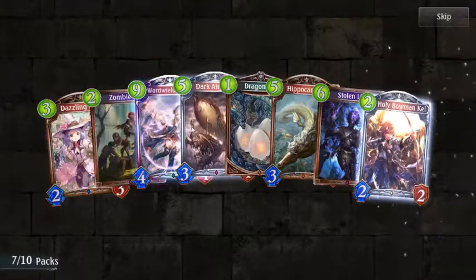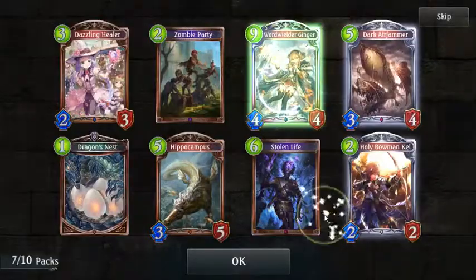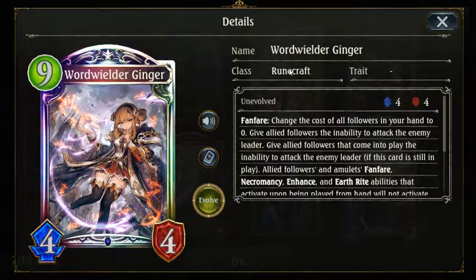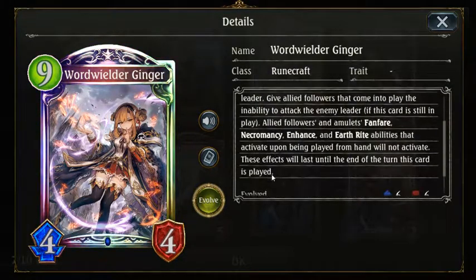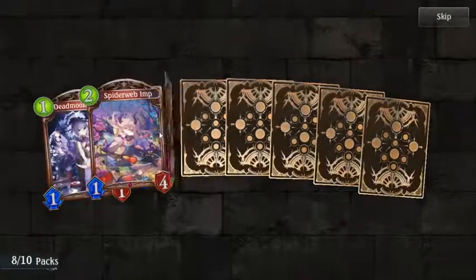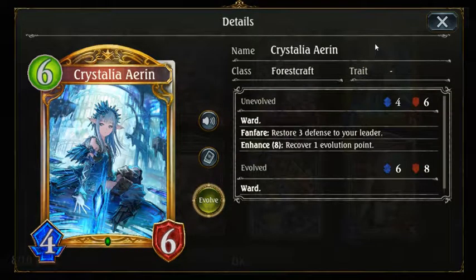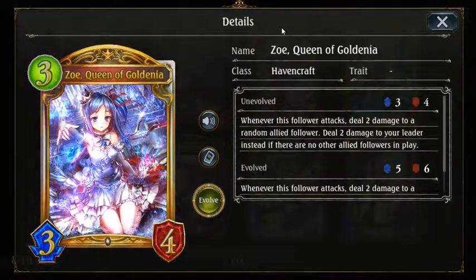Okay, that's the legendary one. Pretty sure that's legendary. World's Wilder Ginger. Wait, I messed up. Change the cost of all followers in your hand to zero. So I can just summon everything in my hand, pretty much. Oh, double rares or something, I don't know. Search defense leader - recover one Evolution Point. Oh, that's cool. Where is all over attack? Deal two damage to a random allied follower. Deal two damage to your leader instead if there are no allied followers. I don't know about that effect, but it must serve something.